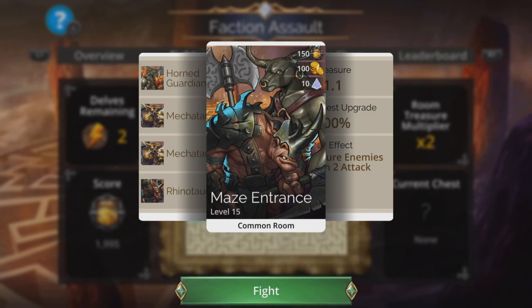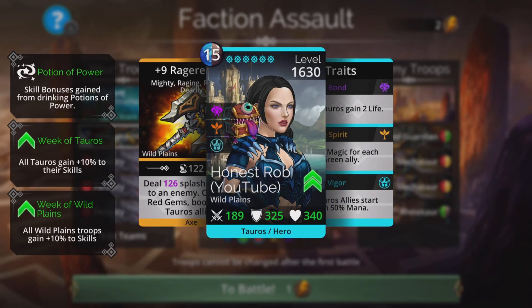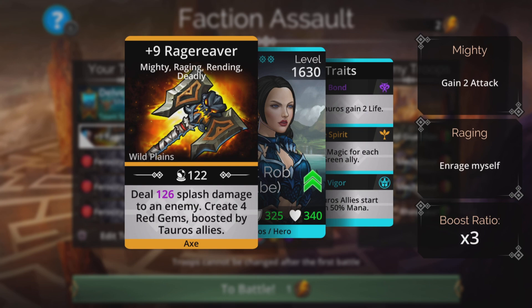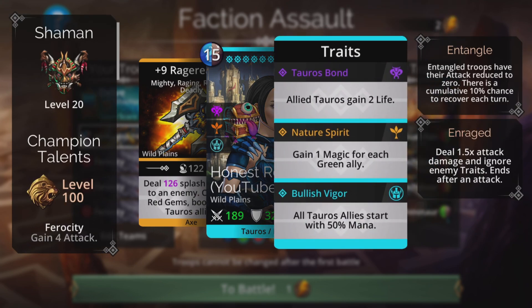Another team that is really fun and easy to use. This was mentioned yesterday by coincidence in the comments — Rage Reaver and three times Ferocity. Works really, really well. Rage Reaver is in the Soulforge at the moment, so if you've got sufficient diamonds you can craft it. It deals splash damage to an enemy then creates four red gems boosted by Tauros allies. We're going to be in a Tauros class and our Ferocities are going to be Tauros — that's the maximum amount of red gems.